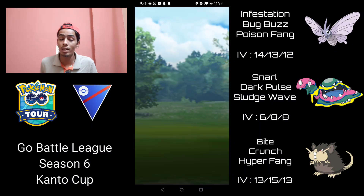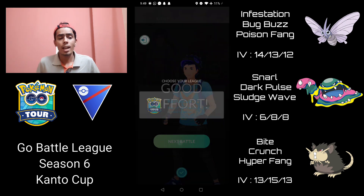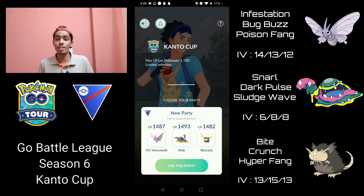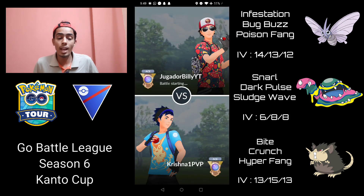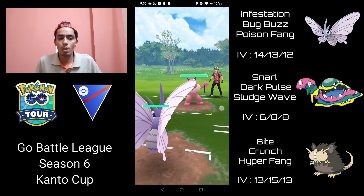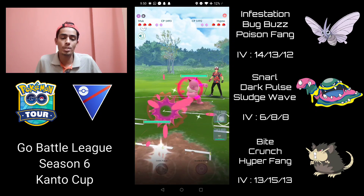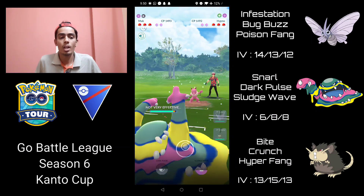Alolan Sandslash is going to come in and take us out. I definitely should have shielded the Alolan Raticate — if I had done that I could have farmed it down with Bite and won that game. Definitely a misplay on my part; it's a game I should have won. I probably thought Venomoth would be able to clean up, but again Alolan Raticate is pretty tanky and even with no shields it can do pretty well — but obviously that was one of those situations where it didn't.